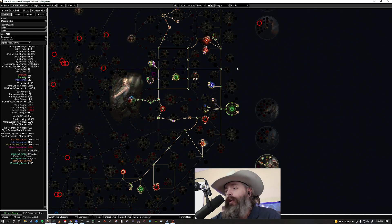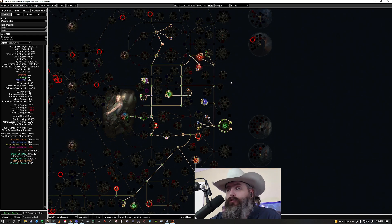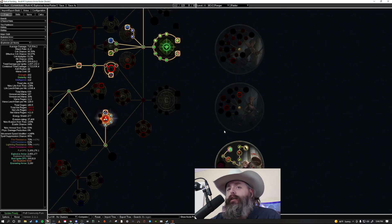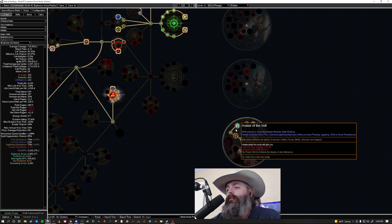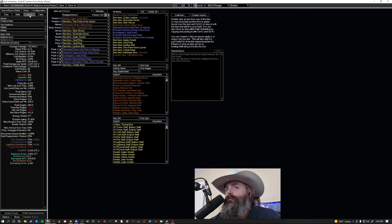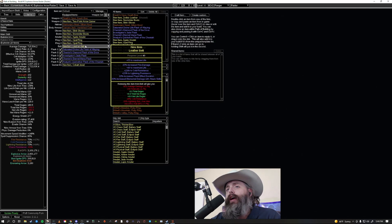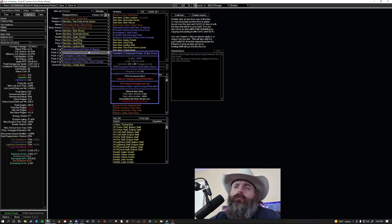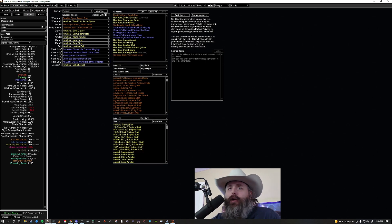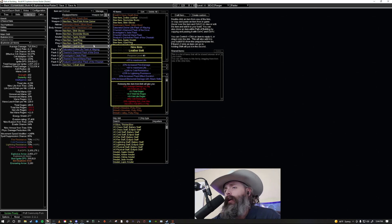I'm really happy with this tree as it sits. I think it works well for what it is. I don't know if I want to move into cluster jewels just yet. To be honest it's been a lot of fun and pretty tanky despite having only 4.2k life. I haven't fully decided on clusters yet. I'm thinking maybe a flammability curse ring, and I may or may not stick with the opal rings — I haven't fully decided.